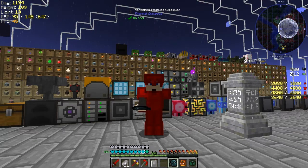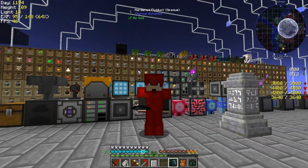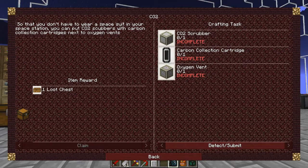Hello everybody and welcome back to Lost Souls. In the last episode we got the base station built — I didn't document that very well but I'll do that later on. I think it's time to look at the quests. We've got to make a CO2 scrubber, an oxygen vent, and a carbon collector cartridge. We get luchus for that, so let's start with that one.